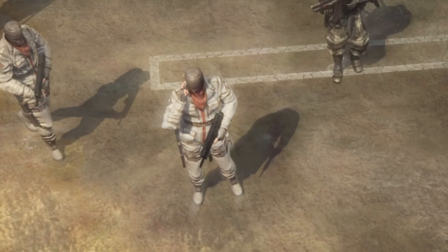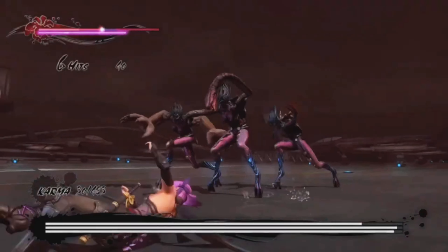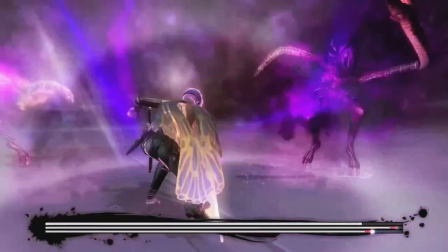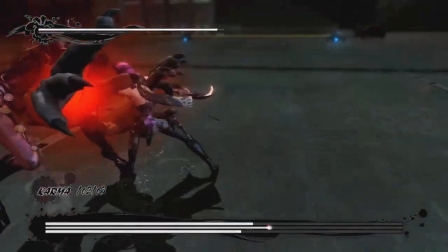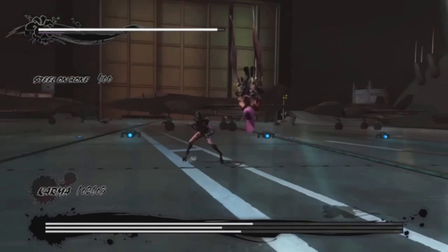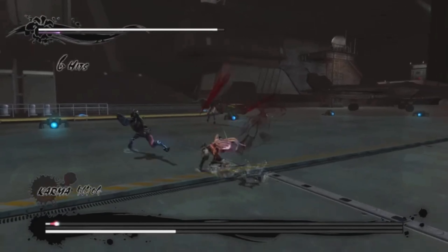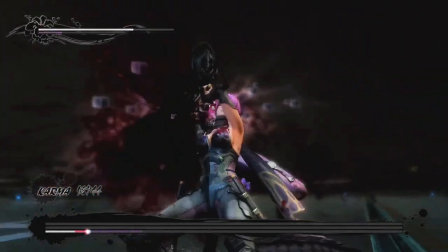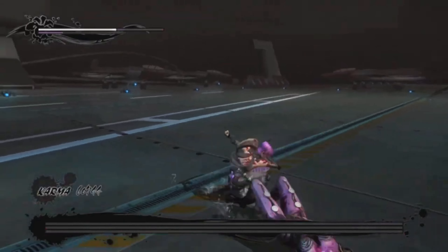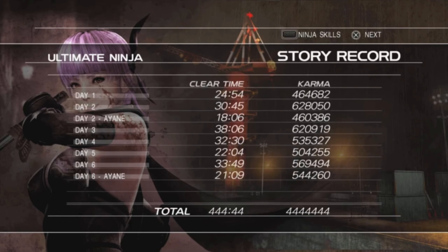Day 6 Ayane section: she's not great to play in every Ninja Gaiden but okay here. The triple boss is very annoying with unpredictable moves - I died very often. They spam projectiles constantly. I got one down, then the last one - I have enough health. Day 6 Ayane cleared after a few hours.